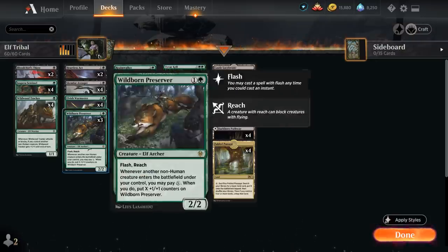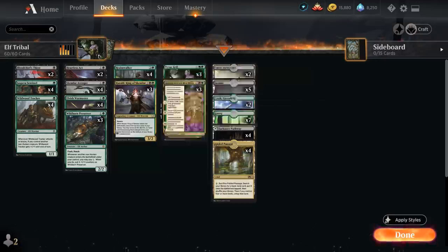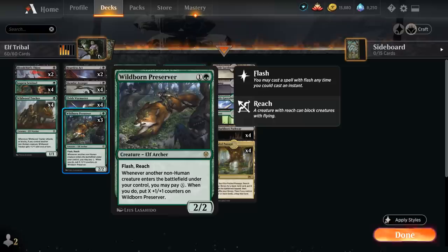Wildborn Preserver is also a great mana sink — a 2-mana 2-2 elf archer with Flash and Reach. Whenever another non-human creature enters the battlefield under our control, we can pay X mana to put X plus one plus one counters on it. This is great if we have spare mana, especially with Tyvar turning all our elves into mana creatures, and sometimes it's nice to make one big threat rather than going wide with tokens, since that can help us avoid sweeper effects.